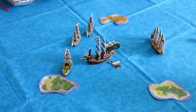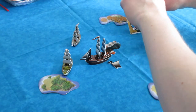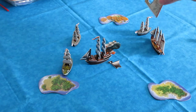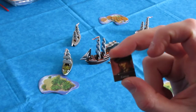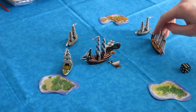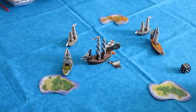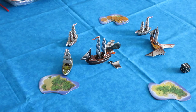Next, HMS Gibraltar gets an action — she has 3S speed and I move all three S's, positioning at the bow of the Corazon Dorado with both 2S cannons clearly in range at point blank. Gibraltar also has a captain, so she can move and shoot at the same time. She's got 2S cannons needing a 3 or higher — first roll hits, second roll hits. The Corazon Dorado gets hit twice and is now down to 2 masts remaining.